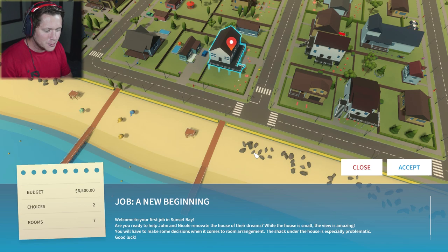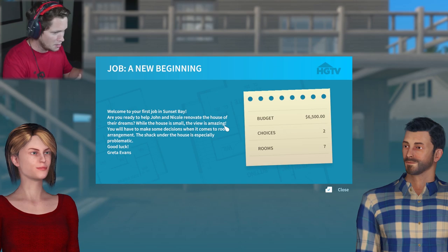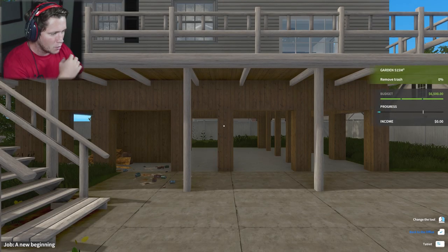A new beginning — welcome to your first job in Sunset Bay. Are you ready to help John and Nicole renovate the house of their dreams? While the house is small, the view is amazing. You'll have to make some decisions when it comes to room arrangement, and the shack under the house is especially problematic. They've got a budget of $6,500, two different choices, and seven rooms.